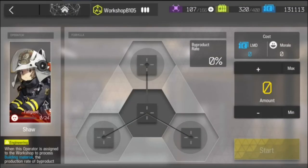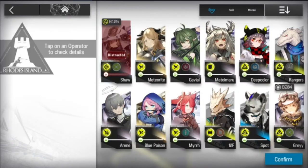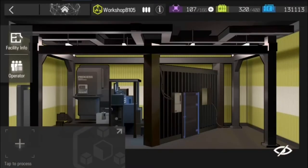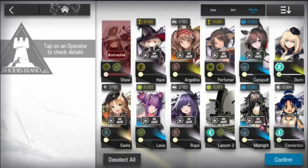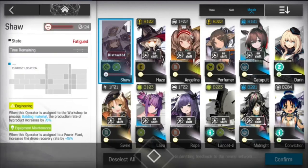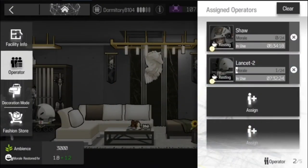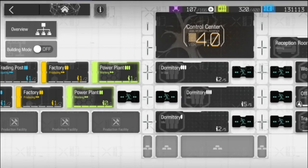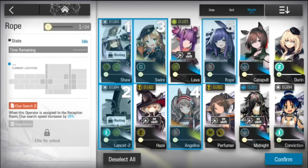After 24 hours, Lancet 2 and other working operators will be tired and need a trip to the dormitory. This is perfect for her second skill, Medical Services, unlocked at level 30. While in dormitories with a fellow tired operator, Lancet 2 recovers their morale 0.65 points faster. Note that this only works on one operator at a time — once the initial target is fully recovered, she then moves on to help the next operator until everyone is at max.